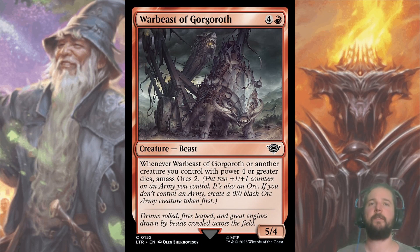Warbeast of Goguroth I've loved as top end. For four and a red, you get a 5/4 that whenever it or another creature with power four or greater dies, you amass for two. Essentially a 7/6 over two bodies for five is great, and unlike some aggro decks, I've found Boros to be best with 17 lands because it has some amazing five drops like Warbeast of Goguroth.